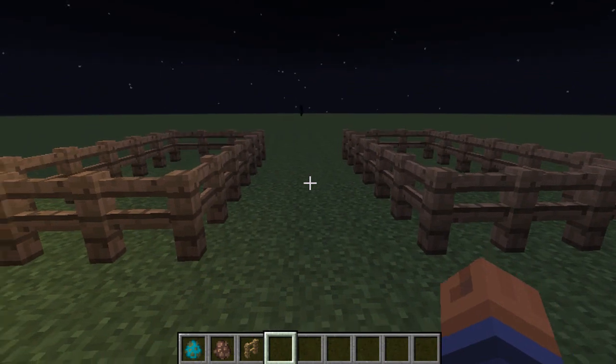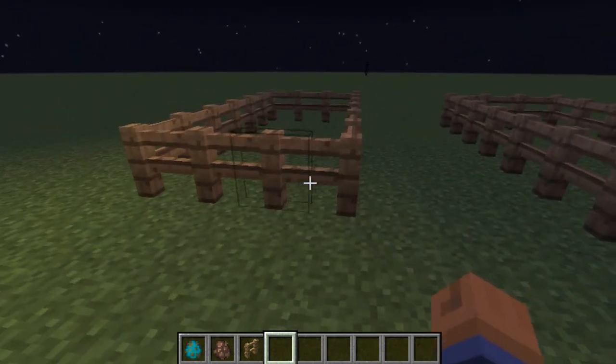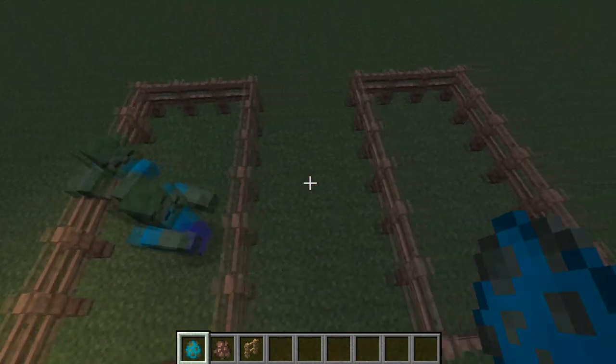I'm going to hop over to PC and visually show you guys. As you all know, I love to do that because I can talk about it, but it's better if I can visually show you. Right now I'm going to spawn up some zombies and a villager and they're just going to instantly attack them.